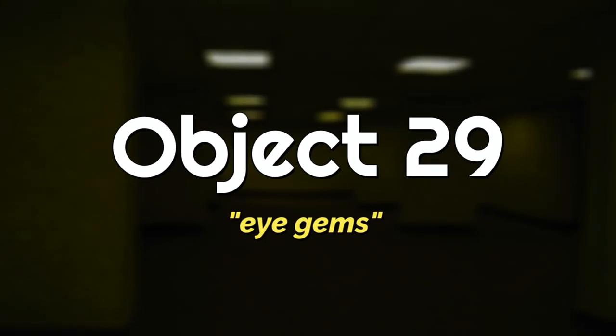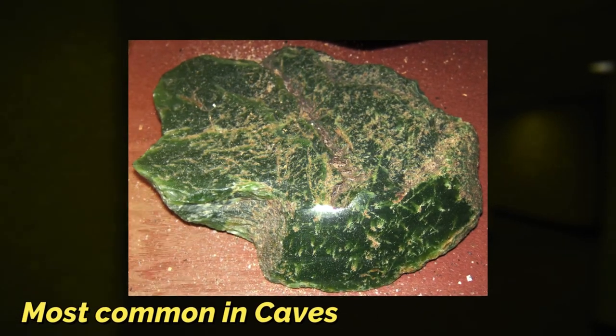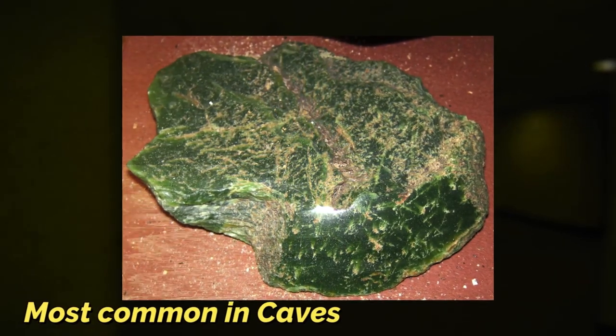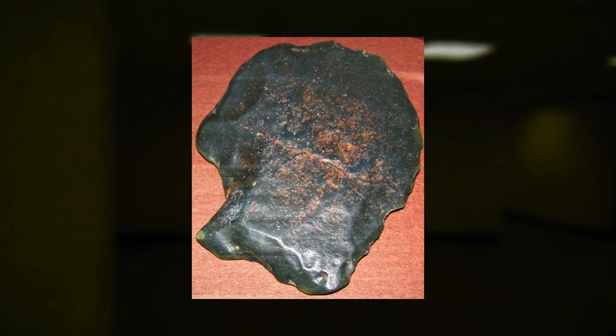Object 29, also known as iGems, are a really cool item in the backrooms. In their most basic state, they're a greenish colored crystal rock type thing that are most commonly found in levels with caves, specifically caves that are cold. You can make one of these crystals into any piece of jewelry you want, but the most common formation is a ring.